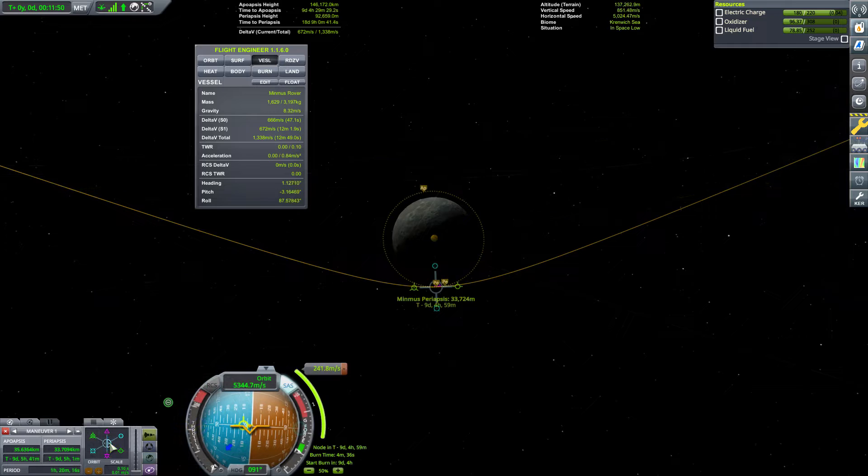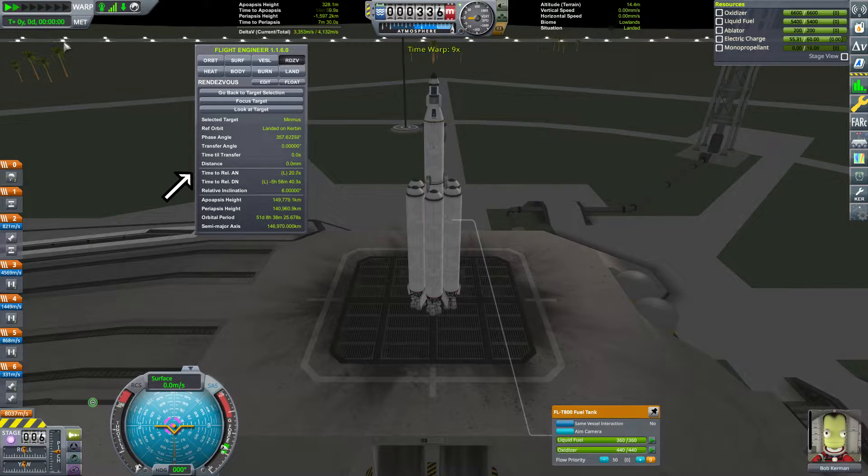There we go — how low do we go? 33 kilometers. Not bad at all. We're using the controls built into Kerbal Space Programme 1.7 to get our approach nice and fine.